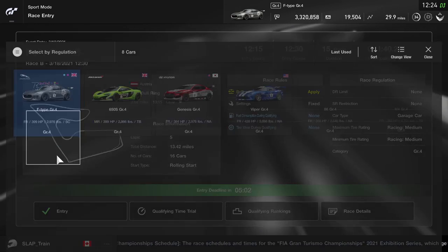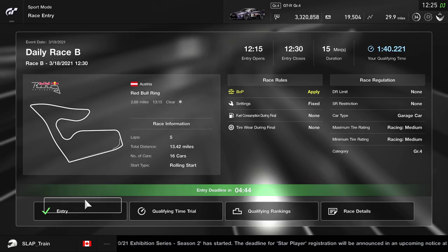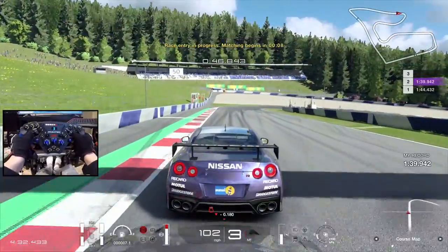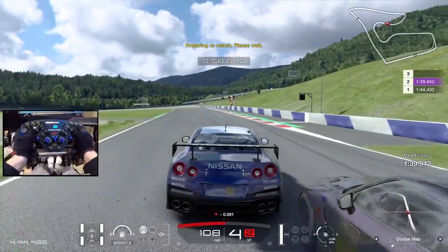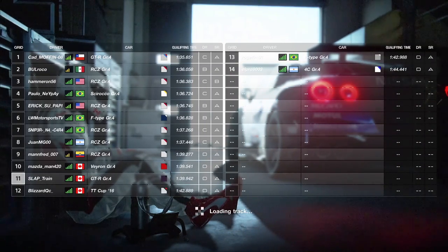Next race: four laps, five-minute qualifying. We'll grab the GTR — 428 horsepower, all-wheel drive versus rear-wheel drive, which may not be a bad choice. The GTR looks damn nice too. I might try third-person view — maybe I'm a faster driver in 3P? You'd be the only driver going to world championships driving in third person. It's just my style. We're starting 11th on the grid, but they've got a 1:35 qualifying time from Moffin08 — that's quick!